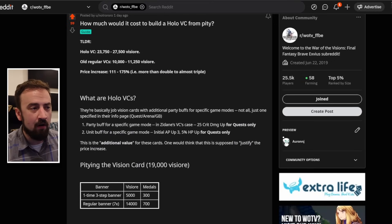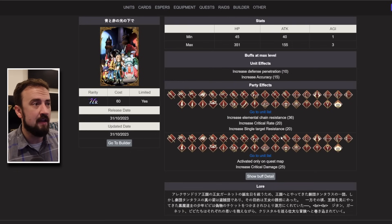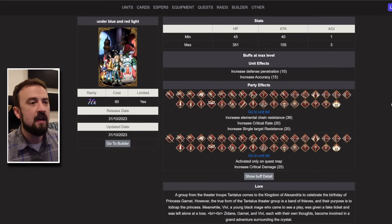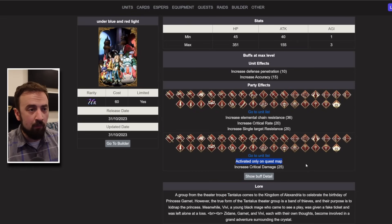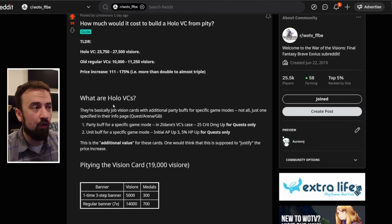They're basically job vision cards with an additional party buff for specific game modes — not all, just one specified in their info page. As an example, on WoTV Calc here, you have a new vision card — this is Zidane's vision card from FF9. The party effect has elemental chain resist 36, critical hit rate 20, and single target resist 20. Then you have another buff: critical damage 25. That's great, because if you have critical hit rate and critical damage on a card, it will boost your team's damage a lot. But notice this buff is only on quest maps — this is a PvE-only buff. If you get this maxed out, you get a PvE-only critical damage 25 buff. That's what holo VCs are.